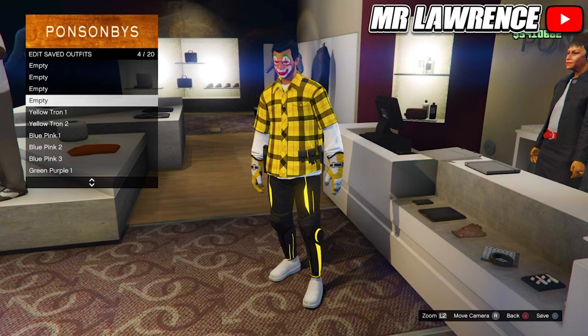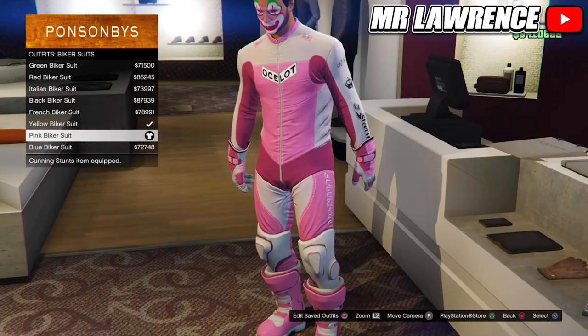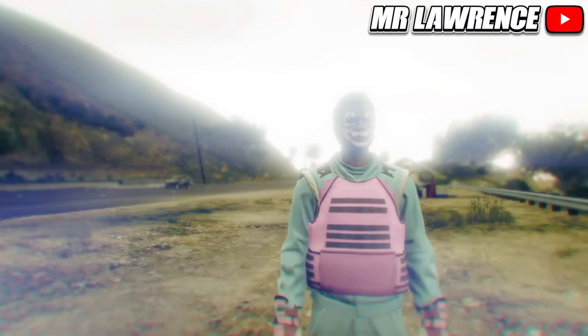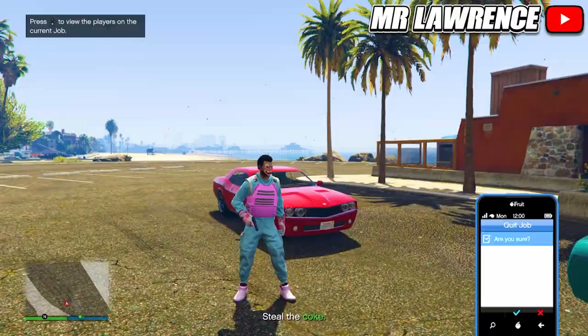Then go to the biker suits again and now equip the pink biker suit. From here, just start the versus mission again. Don't forget to change the clothing to player owned, then invite someone and start. Now switch your outfit 3 times to the right again and ready up. Equip an earpiece and leave the mission. Delete the 3 blue and pink outfits and save this outfit in slot 17.